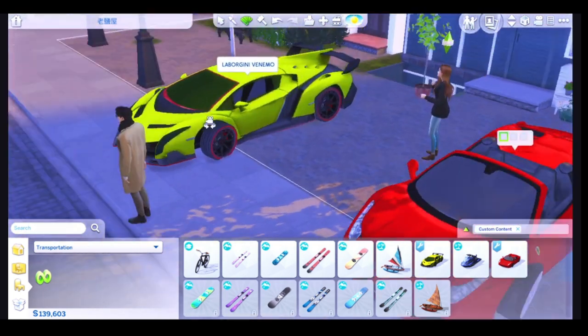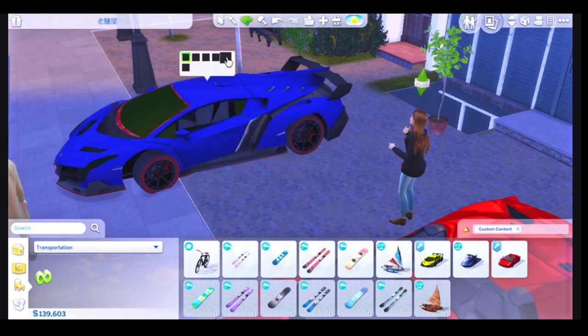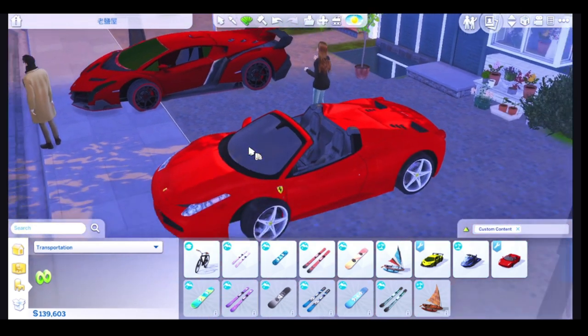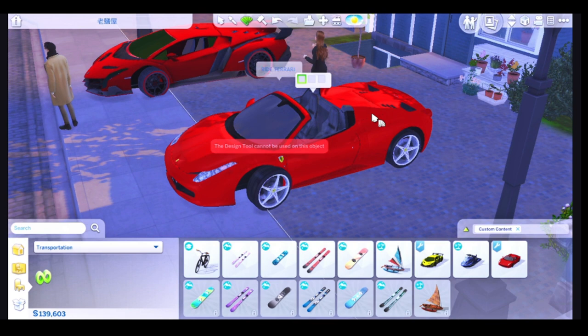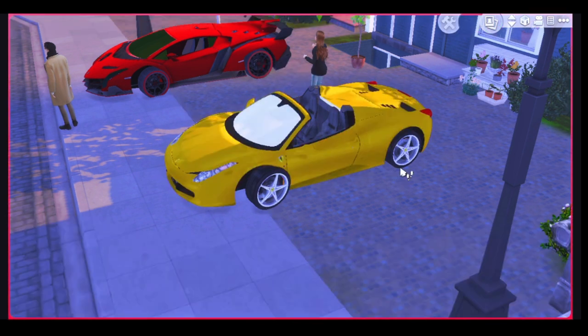And for the Lamborghini Fernando, we have yellow, red, green, purple, blue, and black. I will choose red for this one, and for the Ferrari I will choose yellow. Okay, let's see how this mod works!